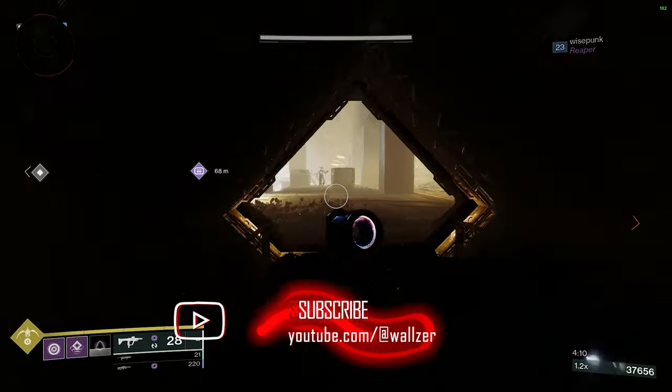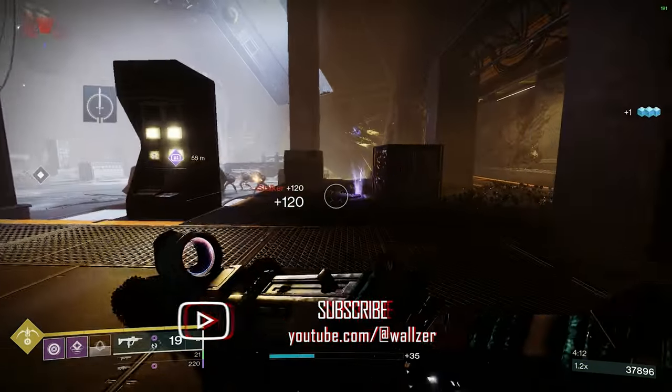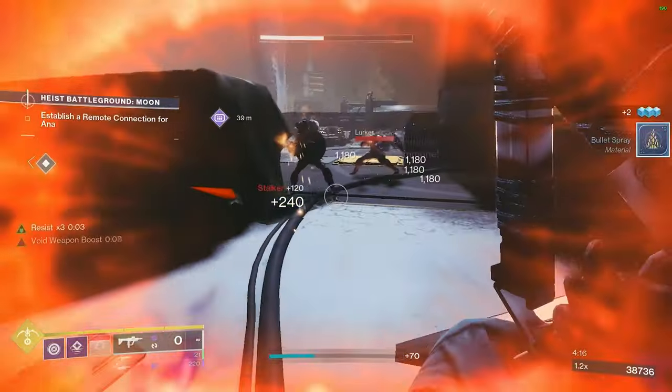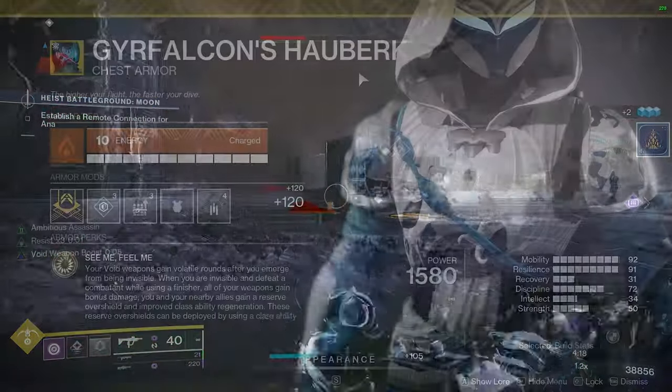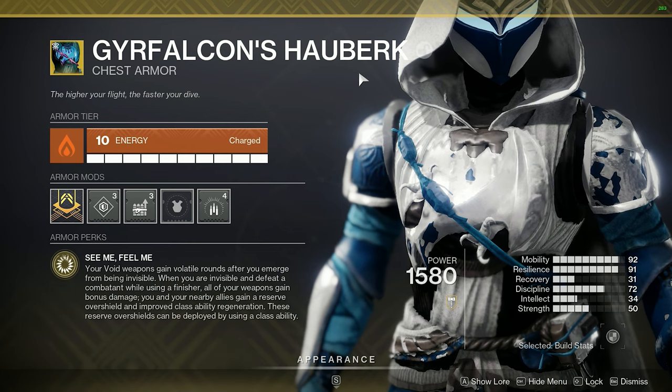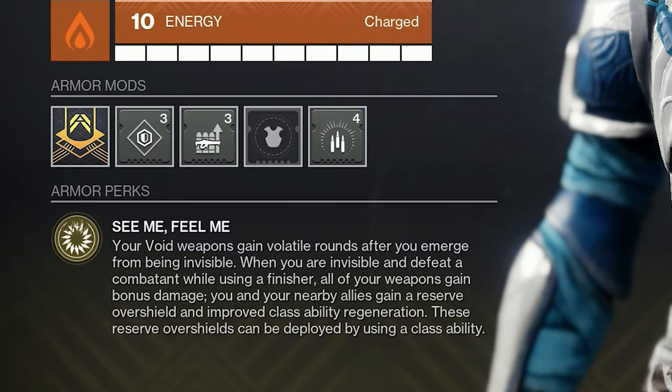In today's video we're going to be taking a look at a build with the newly updated Gyrfalcon's Hauberk chest piece for Hunters. Essentially what they did with the rework is they gave you volatile rounds after you come out of being invisible. So anytime you're invis, as soon as you shoot your weapon you gain volatile rounds, which is absolutely ridiculous.